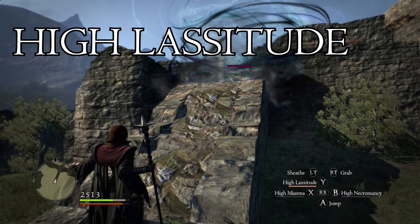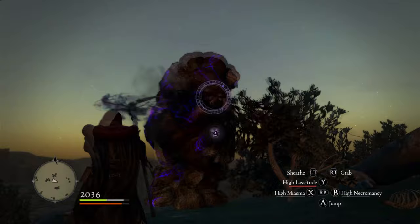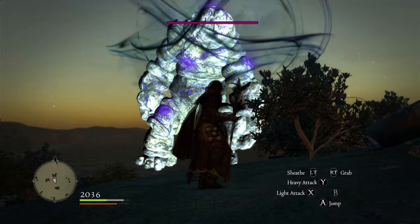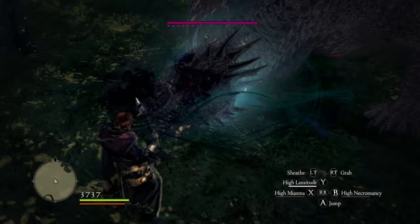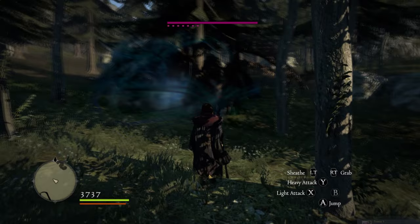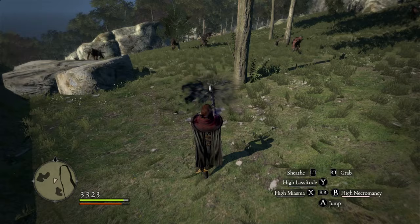High Lassitude is effectively the same spell as Miasma, but instead of poison it inflicts Torpor, which slows enemy movement to a crawl. Stacking multiple fields on an enemy can even stop their movement entirely. Because you can start casting again immediately after using the spell, you can use this on downed bosses to double down on damage while extending the window they're vulnerable. Regular Lassitude has an extremely fast cast time, so you can comfortably half-charge it and drop as many fields as you like in a short span of time. A pretty solid and sometimes overlooked choice for utility — keep this one in mind.